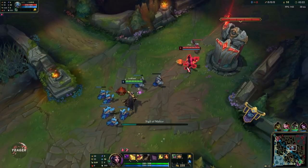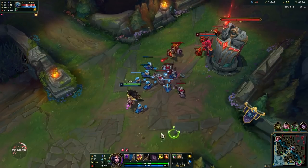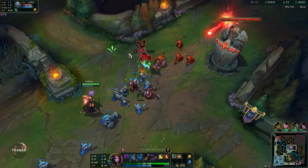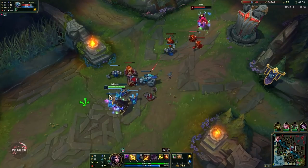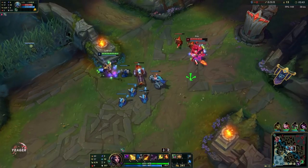Your Q is a single target damaging ability that marks the opponent, and then you can proc that mark by damaging them with any other ability to deal bonus damage. That is your main combo — you try to initiate with Q and then follow up with any of your other abilities to deal a lot of burst damage.